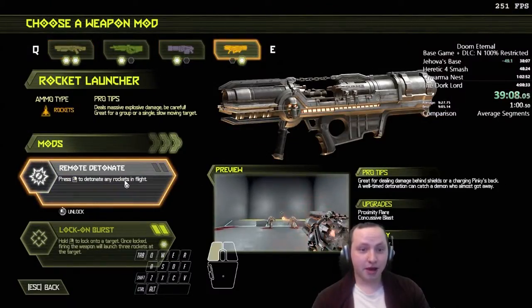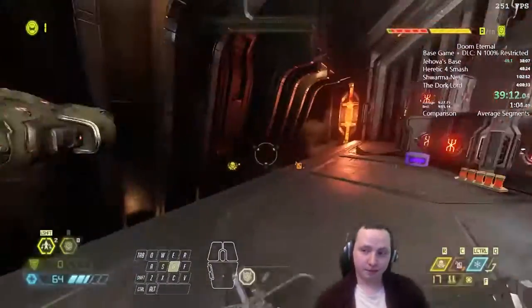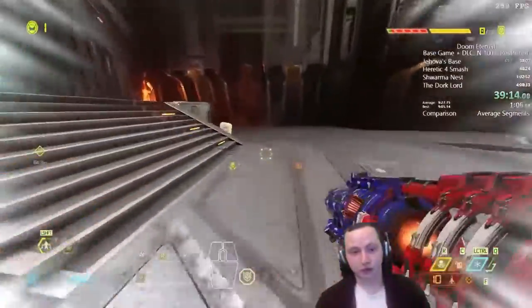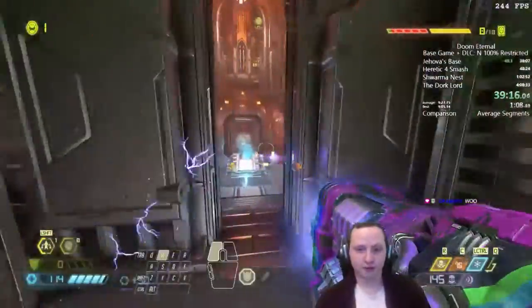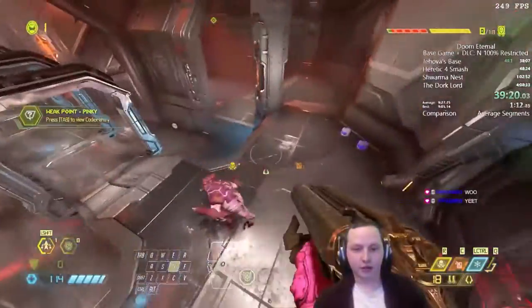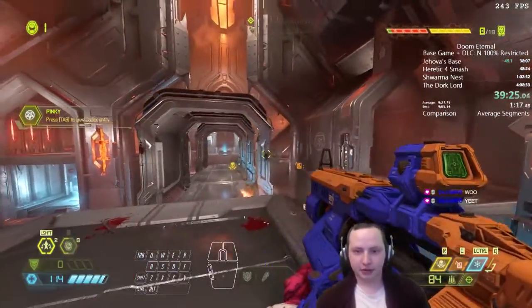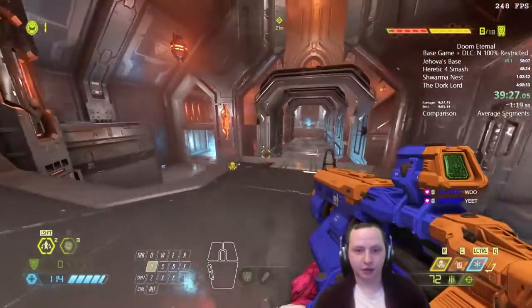That's an example of a yeet hook — we use the weapon wheel to slow down time. I'll explain how that works in a bit when we do a bigger yeet hook. We're introduced to the pinky, which is super weak from being shot from behind, so we get behind it and shoot it.